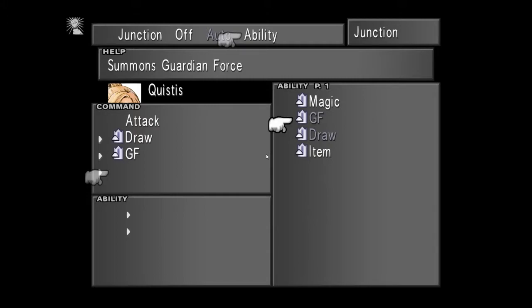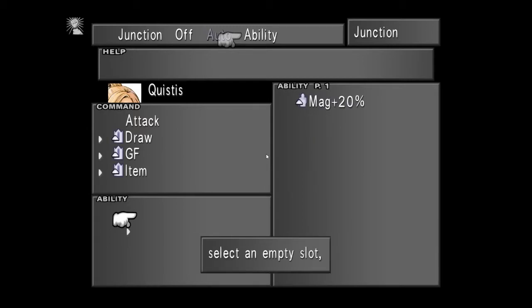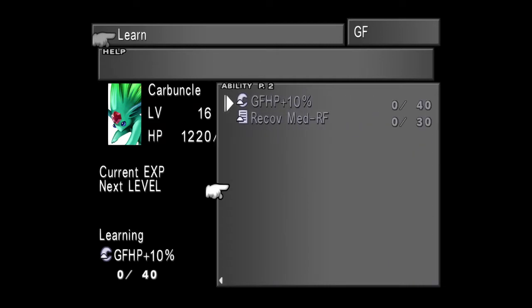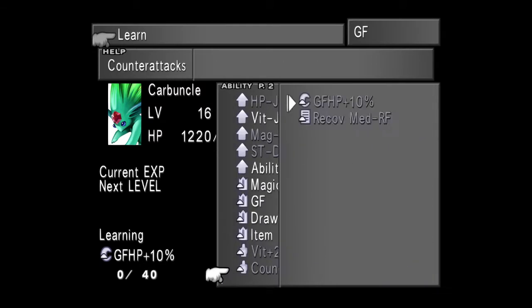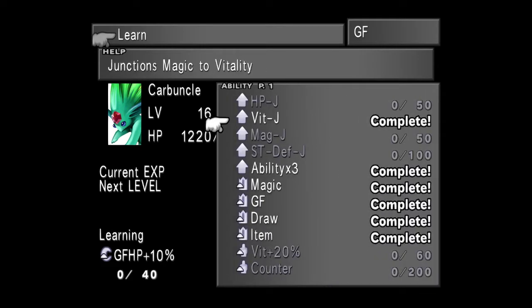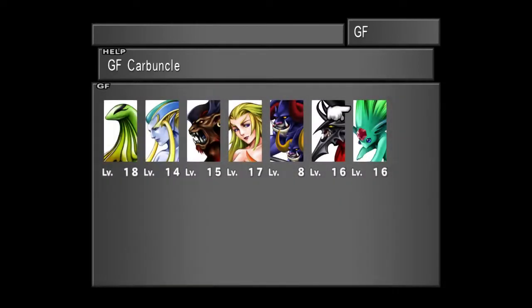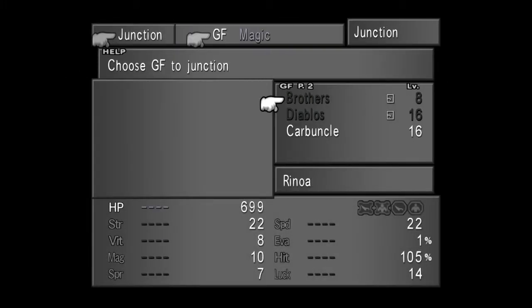Don't count out a GF just because the summoning itself is not useful — it may still have very useful abilities to teach your characters. I'm looking at Carbuncle here, whose main summon gives you Reflect, which is useful for a few fights but can also be a double-edged sword. But Carbuncle does come with some very useful abilities to learn, so stick them on a character and let them earn AP. Beyond that, it's basically just making sure you draw the GFs, do a few side quests to get the GFs, and then make sure they learn the abilities you want them to learn to make the game an easier time.